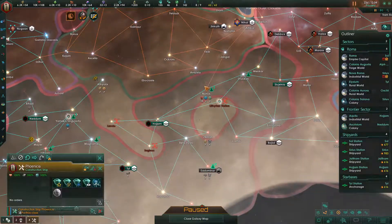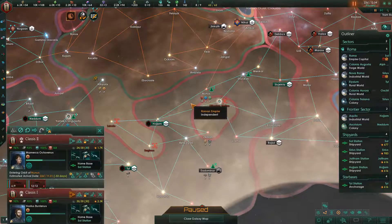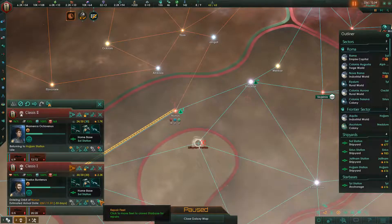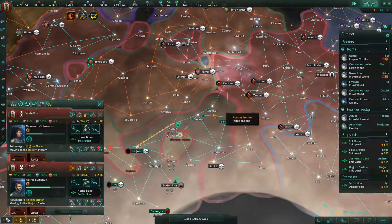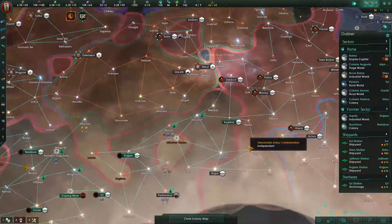Sector secured. Mining stations, research stations — we will sing glory, glory, hallelujah. Go and repair our vessels, and then we make ready for war.